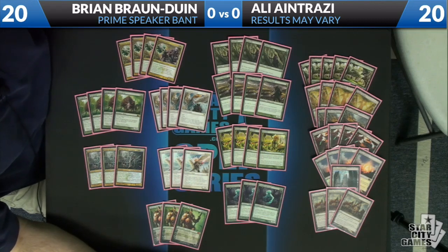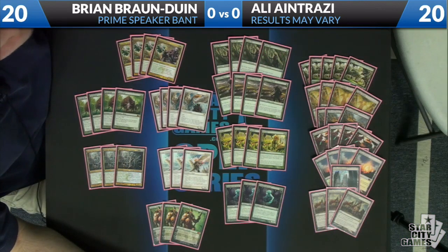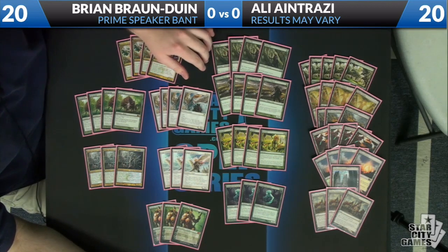The other thing about the mana base is three Gavany Township. This is a card that hasn't seen a lot of play recently — it saw a lot of play last year, but lately people haven't really been playing it that much. But it's actually very, very good in a deck like this. I believe the number is 29 creatures in this deck, so Gavany is basically a spell as a land. With eight mana dorks, we're going to have hands where we draw a lot of land and don't necessarily have a lot of things to do with it. Gavany gives us something to do and turns these guys from pure mana ramping cards into actual threats later in the game.